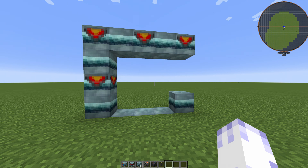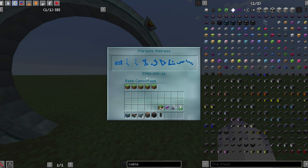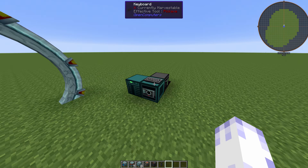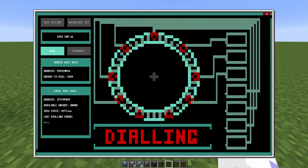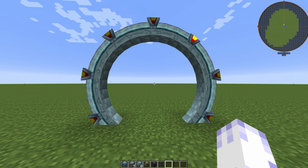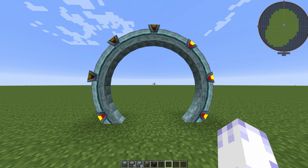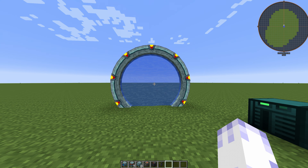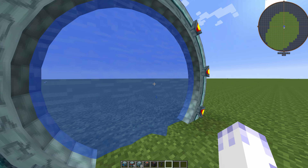The next step is to build another Stargate. Right click it to see its address, copy it, and go back to your original Stargate. On the PC enter the address and press dial. It should play this animation. Just like that, I teleported to another Stargate.